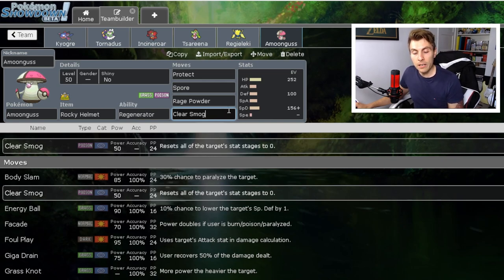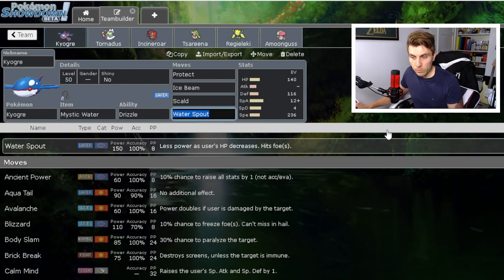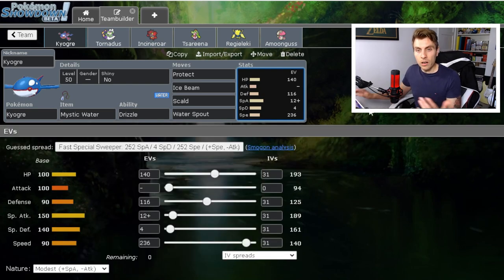You can utilize Amoonguss well with Rage Powder to draw in those physical attacks, making sure physical targets take Rocky Helmet damage while protecting your partner. It's incredible especially against Rillaboom. Clear Smog is great because you can come in and disrupt Xerneas teams — Spore it on the Geomancy then Clear Smog it and it's very straightforward. It also gives you an option inside Trick Room, which can otherwise be a little problematic for this team.